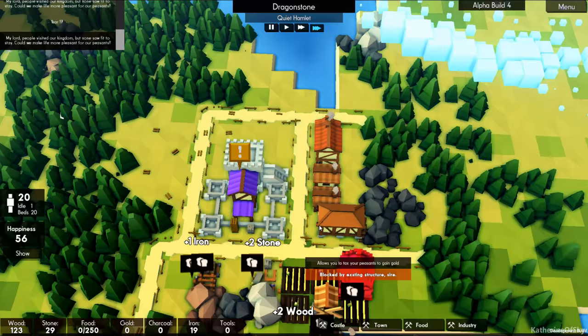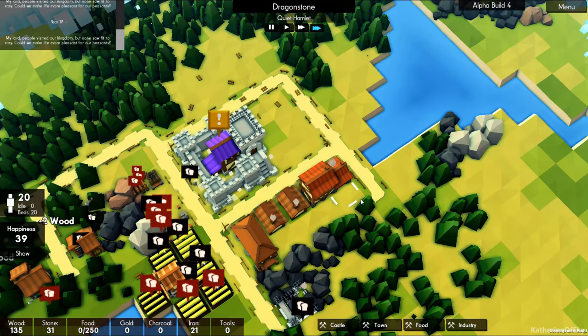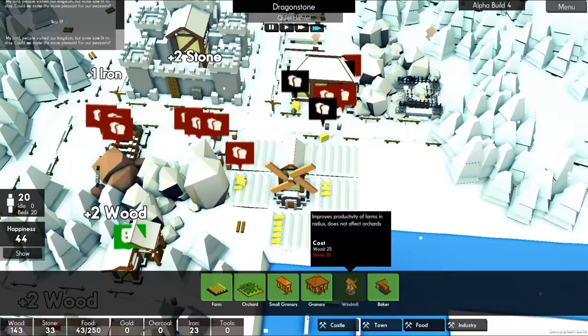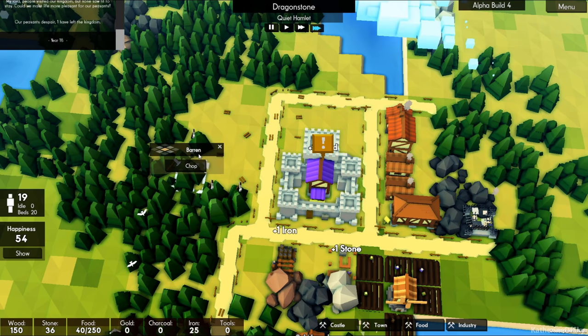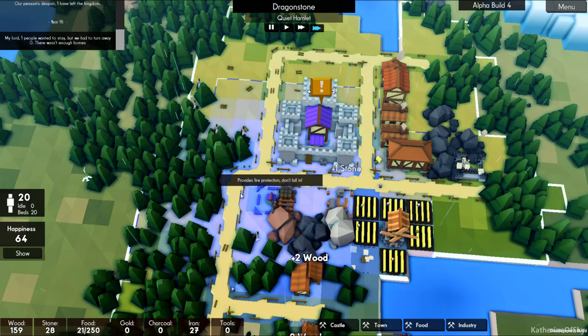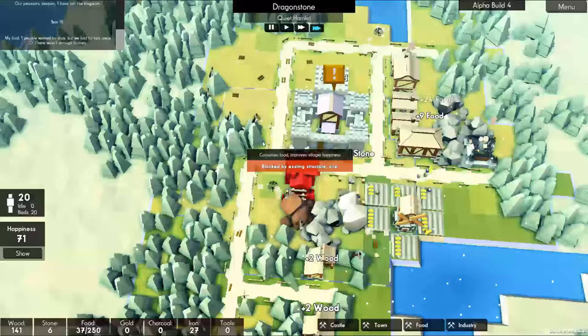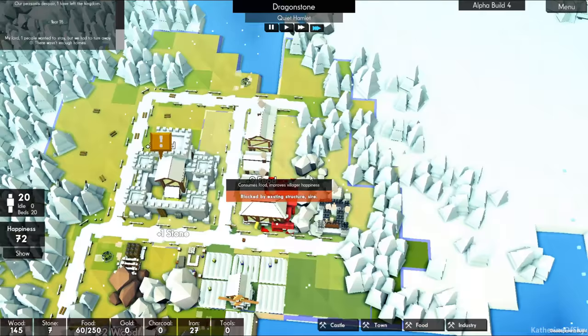We have enough to build our throne room, which is a very small building — I forgot how small they were. Let's build it here. I want to build one of the bigger ones over here, because there's no need to waste that space on a small teeny little one. I want to build a farm here. And we're going to have to start building some quality of life buildings for our people — the pub and other things like that. The well is a very important one.